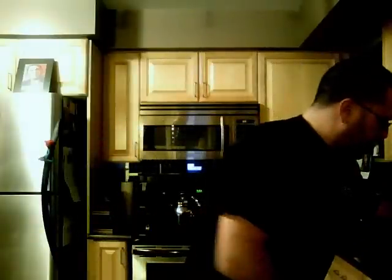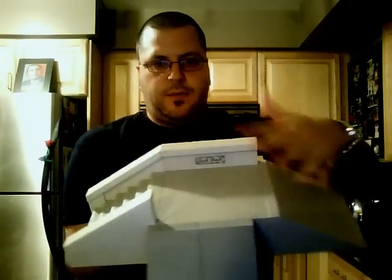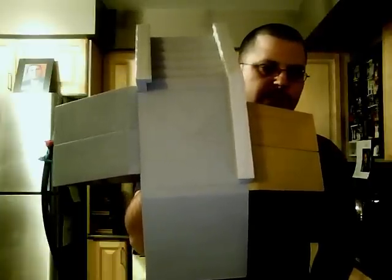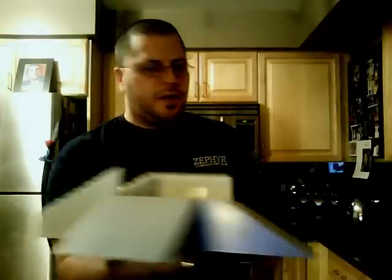I also have the Hubba Hideout. It's got the bank here — this is the stock bank that it came with — your platform, the stairs, and the grind tombstone. What I also did was put a bank on the front and a bank on the back. So you get three banks, a tombstone grind, and a stair set. That's another trade — the Hubba Hideout.